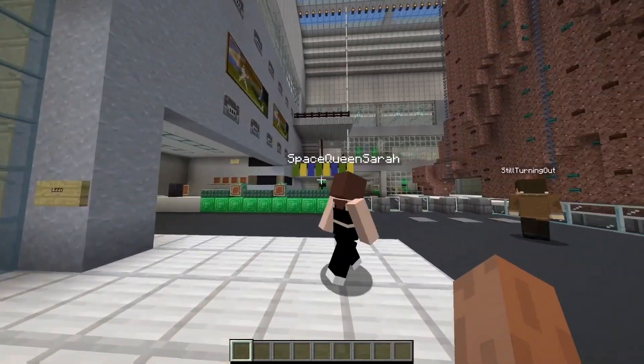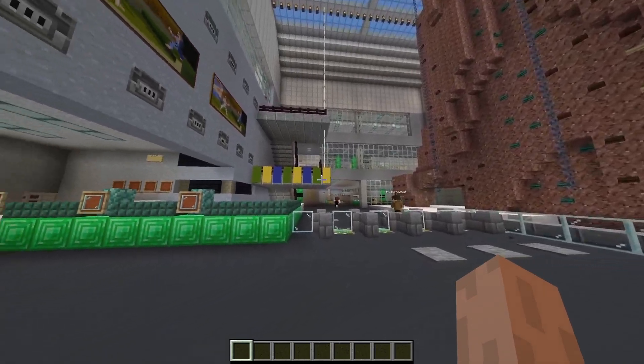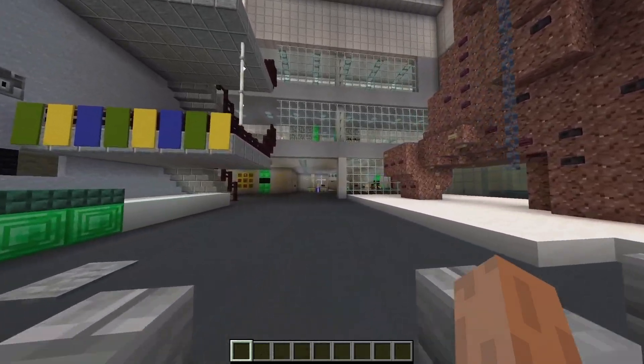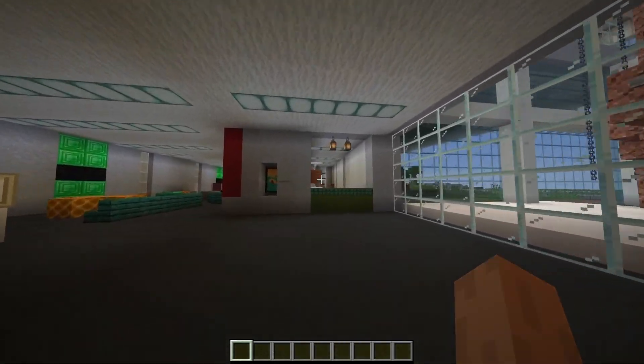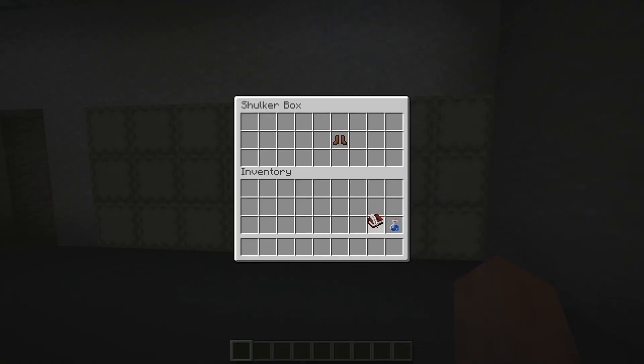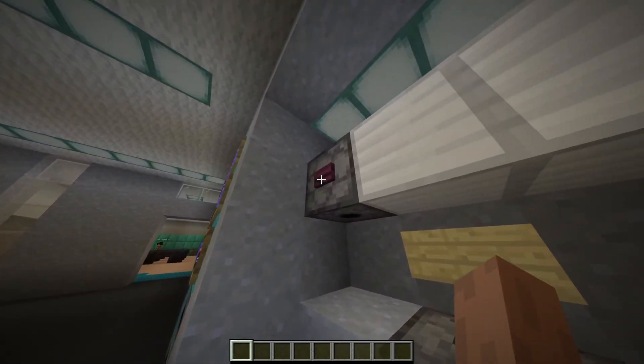We began our build with the main entryway, with the iconic Bronco Peak on the right and the Pro Shop on the left. You'll also notice the pressure-activated entry gates, similar to the biometrically activated ones at the Brick. Now we walk toward the equipment checkout and functional lockers.